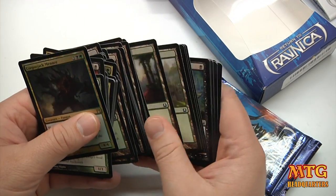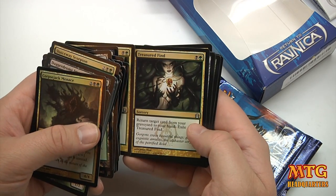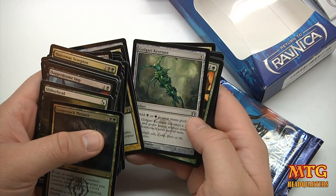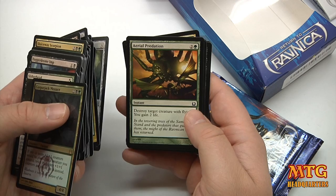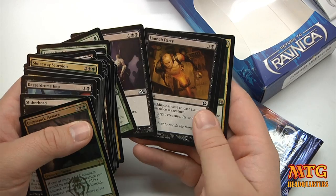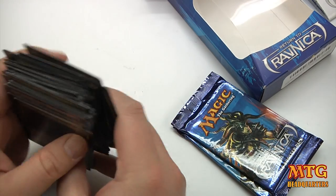In the back we've got Disentomb — return target creature from your graveyard to your hand — Grizly Salvage, Treasure Find, Golgari Keyrune, there are a lot of Keyrune cards. Aerial Predation — destroy target creature with flying and gain 2 life, a 3-drop, that's not bad. Serpent's Gift, Murder — some M13 breaking into the party — Launch Party, and Rites of Reaping: target creature gets +3/+3 until end of turn, another target creature gets -3/-3 until end of turn.